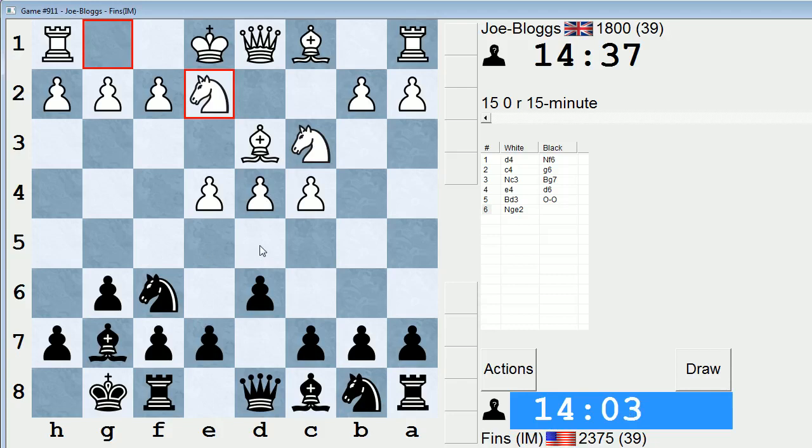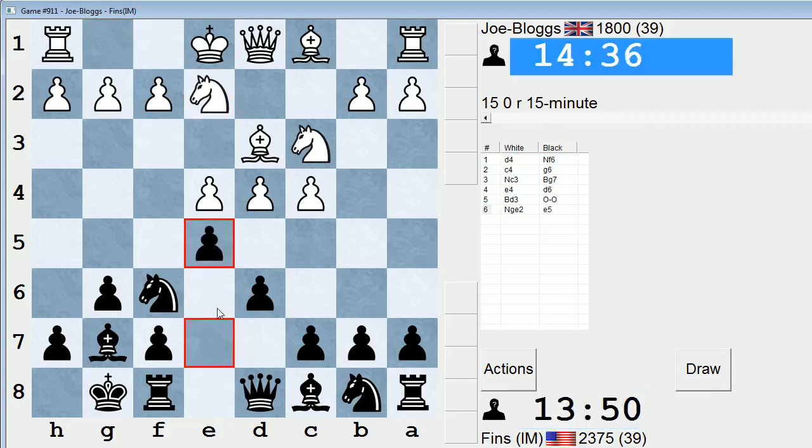So if I play e5 and they go d5, can I play a5 and try to develop a knight through a6 into c5, much like you'd see in the Petrosian variation? Let's try e5. By developing their knight through e2, they do have the option of pushing the f-pawn, so I kind of like having the pawn on e5 to discourage that pawn push from white.